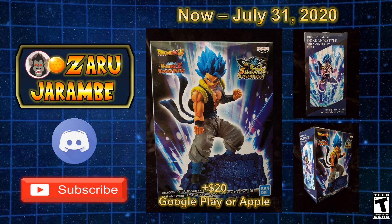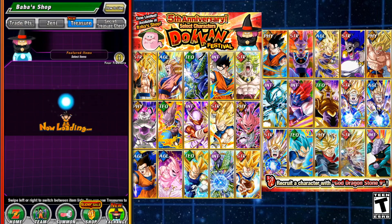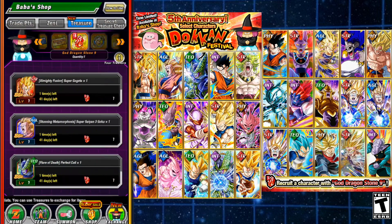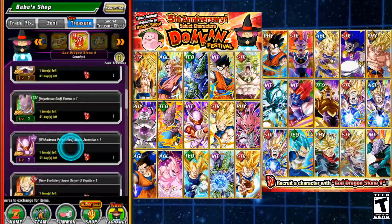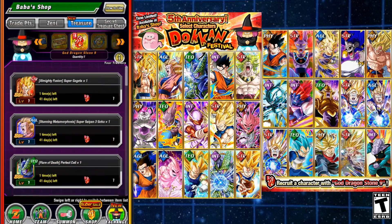Let's hop over to Dokkan Battle. If you don't know where to find the selection of units, go over to Baba's Shop where you can see the God Dragonstone 9. This is where you can buy one from the many units available. On the right side of the screen you can see all of the units available to pick up from the God Dragonstone 9.